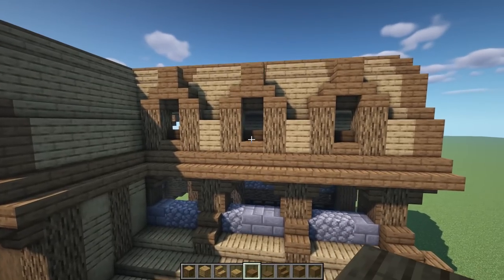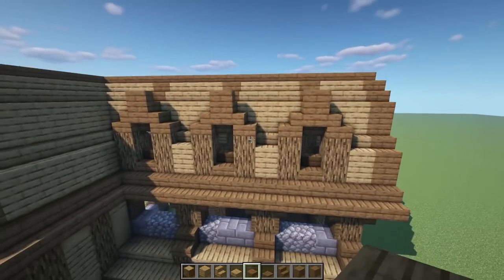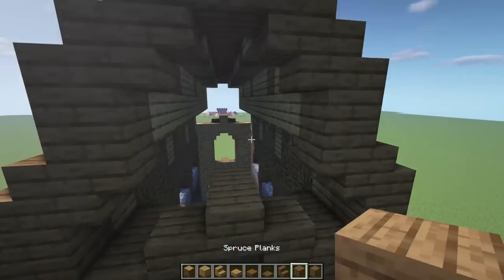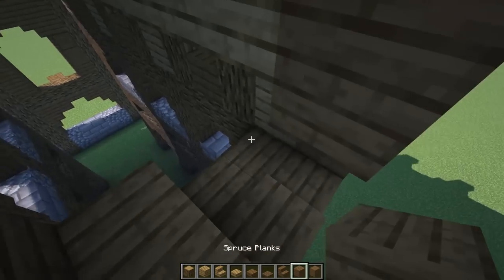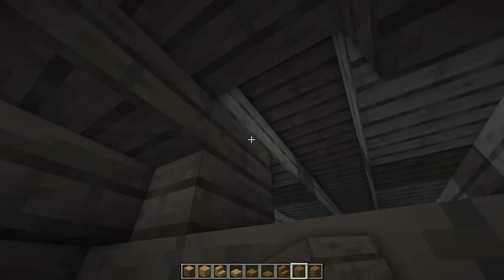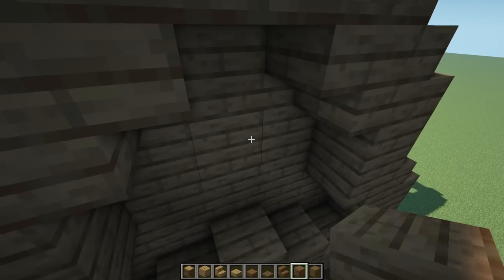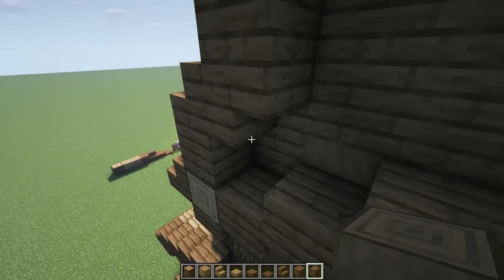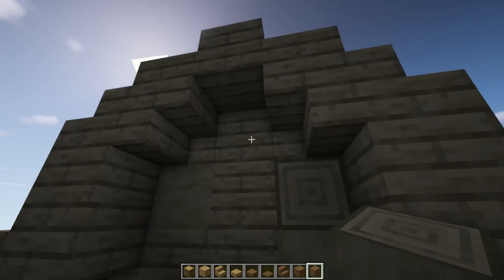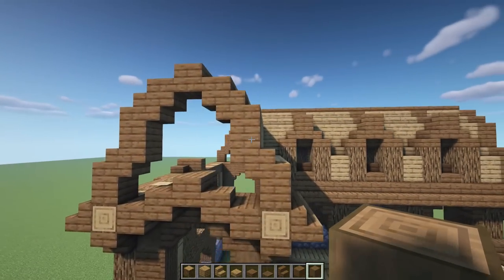Repeat on the other side - mirrored and looking really awesome. Now cover this upper part up - come back in here and cover all this up in spruce. Give it a little bit of a stripped spruce lining in here as well. Cover all that up, come back in and give it a little bit of stripped in different directions - it looks pretty good. Repeat on the other side and the other side as well.